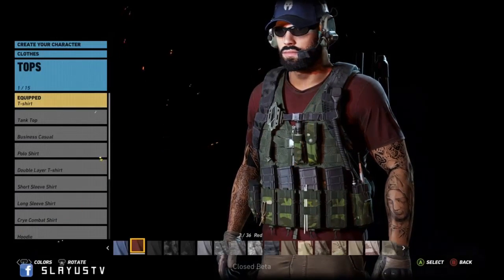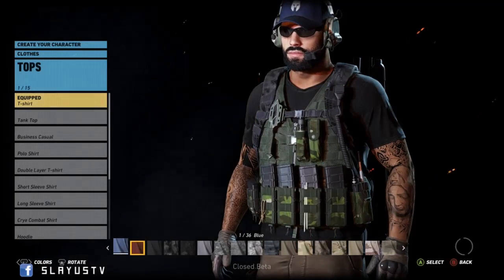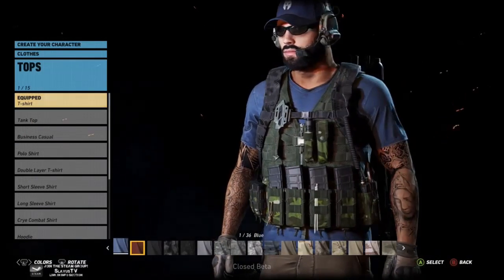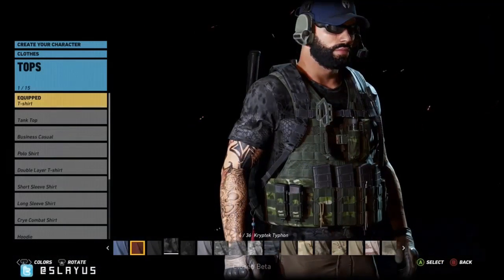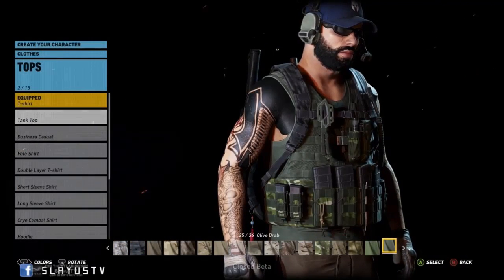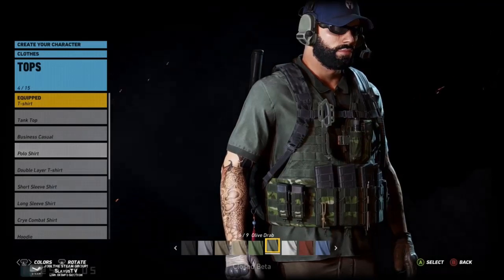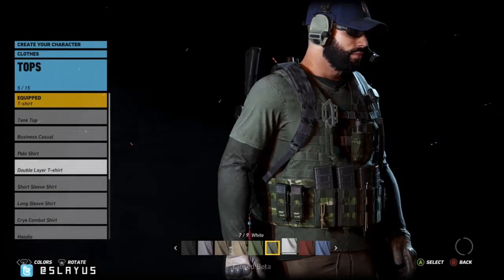Now for clothes — wow, there are 36 different colors and patterns for the t-shirt alone. Hot damn. You can also go down to tank top, which has the same options. Business casual has 15 different options, bubble has nine, double layered has nine.